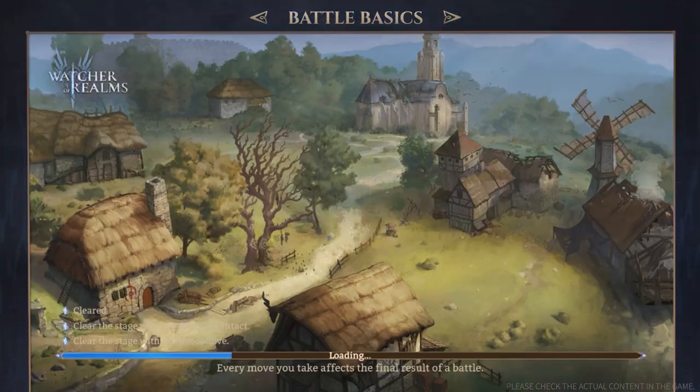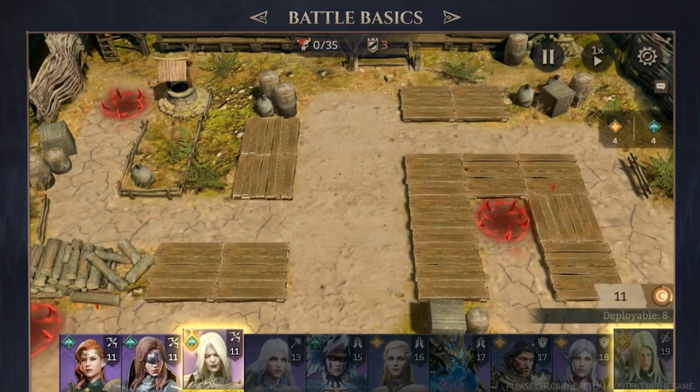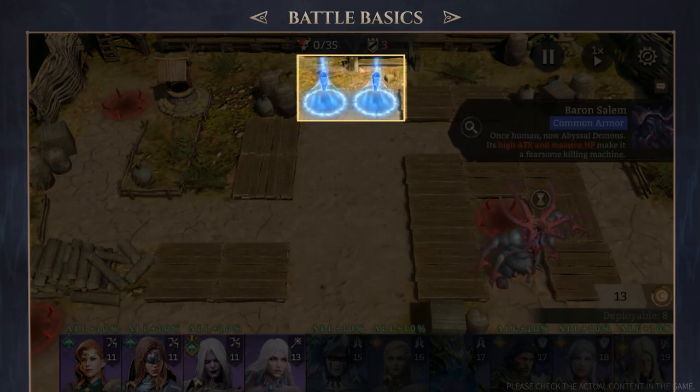Part 1: Battle Basics — Victory Conditions. In WOR battles, two key elements hold the key to your success. Number 1: your primary objective is to protect the Soul Core, a.k.a. the base, from being destroyed by monsters.